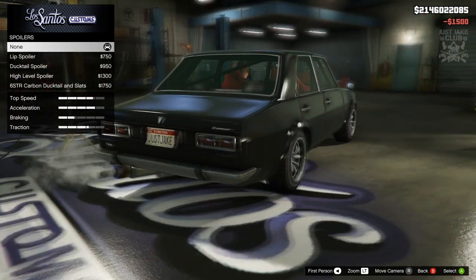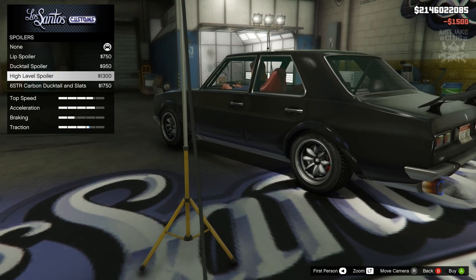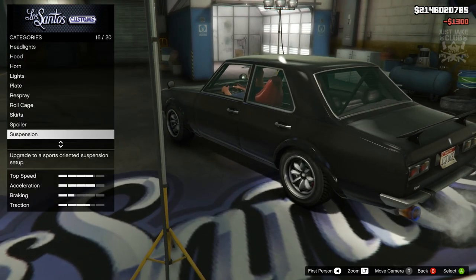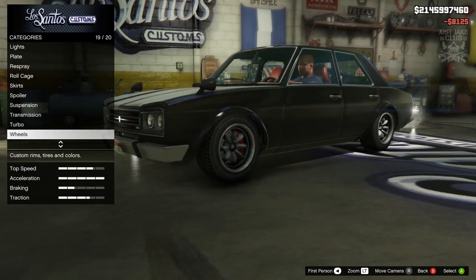For the spoiler, we're going with the high level spoiler — it looks pretty much spot on to what we need. For suspension we're going with competition suspension, transmission gets the race transmission, and we're also adding turbo tuning.